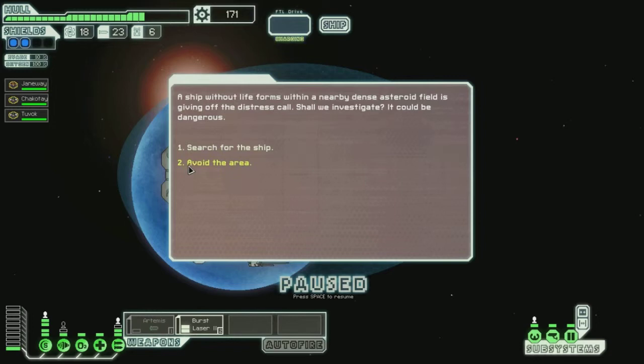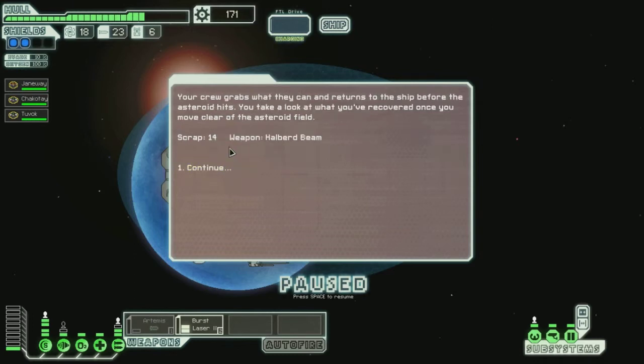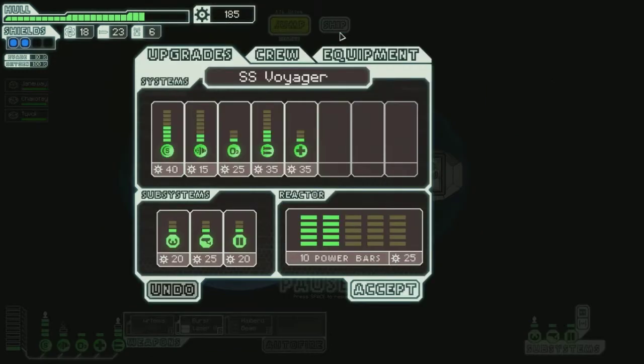A ship without life forms, with a nearby dense asteroid field, is giving off a distress signal. Shall we investigate? It could be dangerous. Search for the ship. You find the remains of some kind of ship coated in ice crystals. There's some crew aboard to explore. Nearly everything is either destroyed or unidentifiable. One of the weapons appears salvageable. I'm going to grab the weapon. The crew grabs what they can find and returns to the ship before the asteroid hits. Let's see what this halberd beam is.